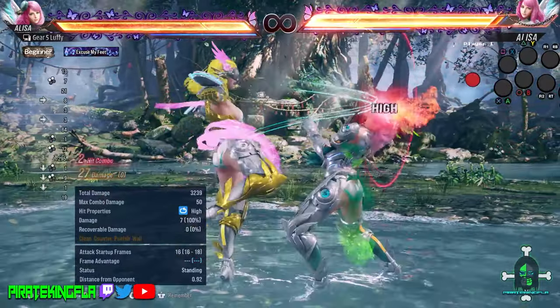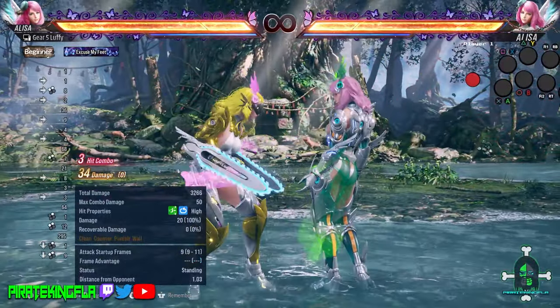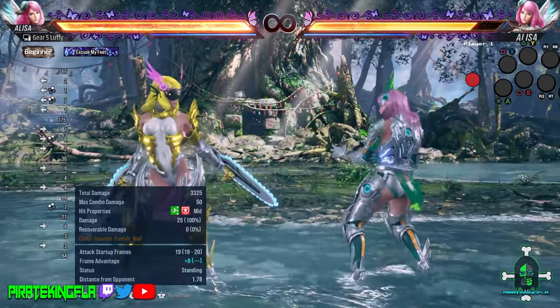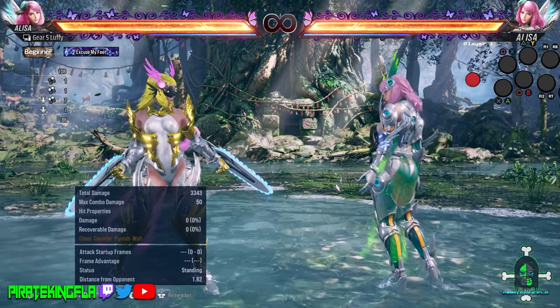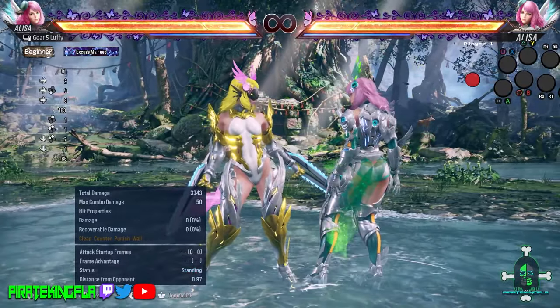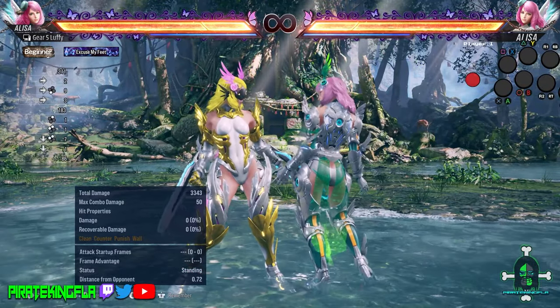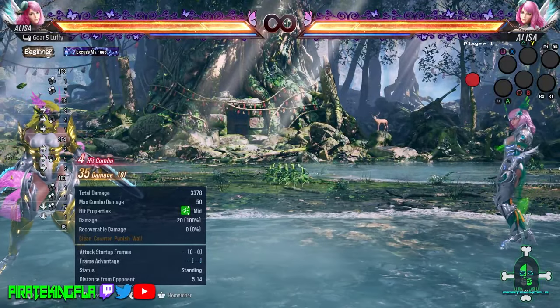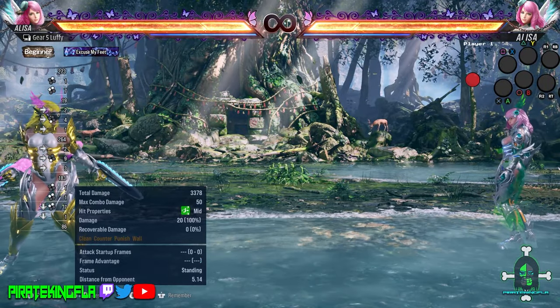Elisa already has the advantage right there. Other moves from chainsaw stance that you might be using often include 1+2, forward 1+2, and back 1+2. Also in chainsaw stance, if she goes into fly stance by pressing forward 3, then pressing 1+2, that move right there is absolutely lethal and it's a good combo ender as well.